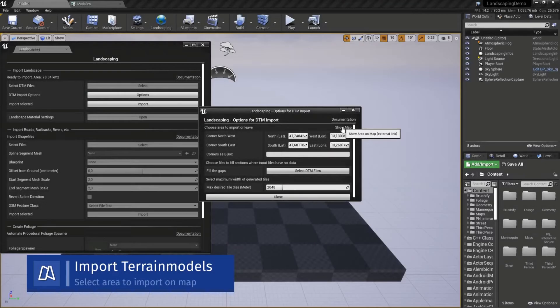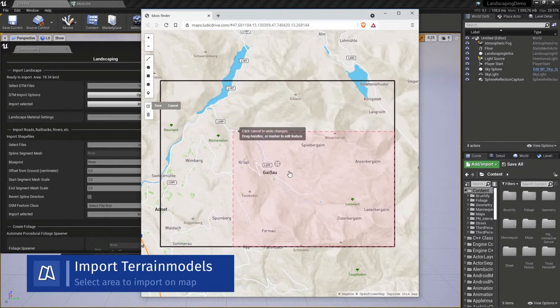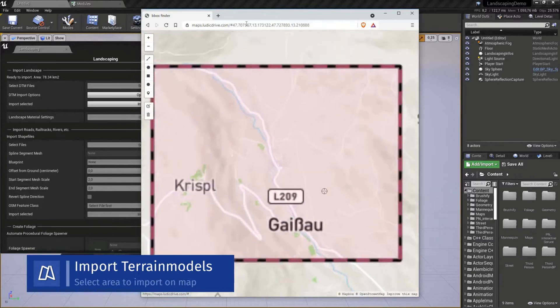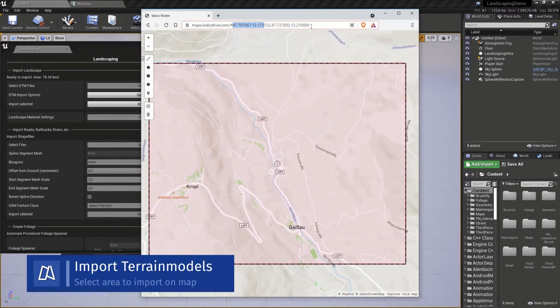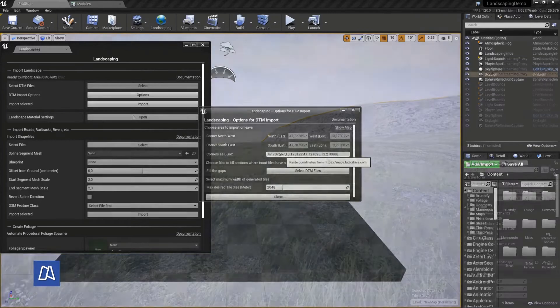Finally, last but not least, we have the Landscaping plugin. I believe we've saved the best till last, as this is an easy way to import GIS data as a single landscape, world partition, or world composition, as well as generating weight maps, spline actors, and more. The video on screen really shows it off better than what I'd be able to say, and you can check out the video on the marketplace page.